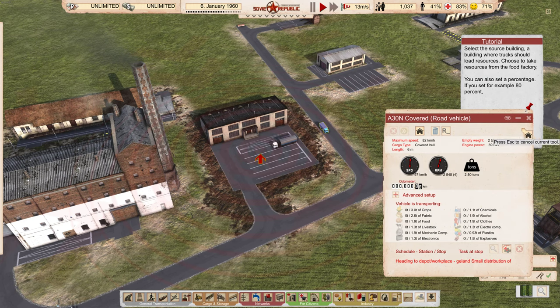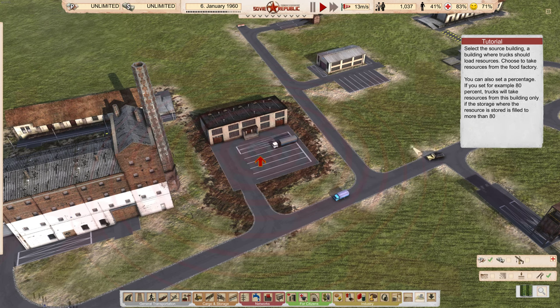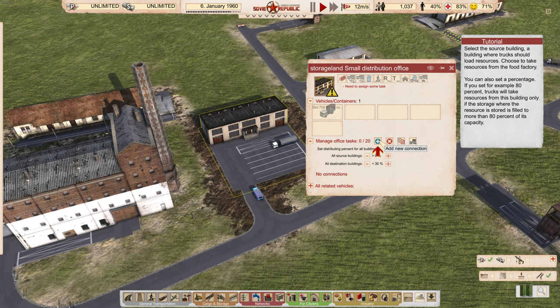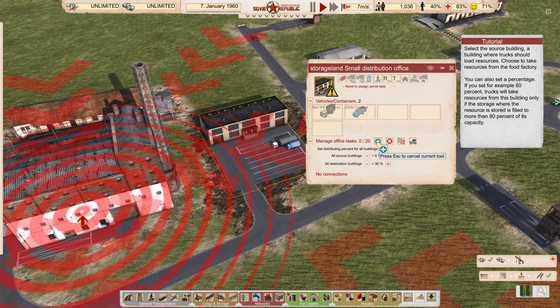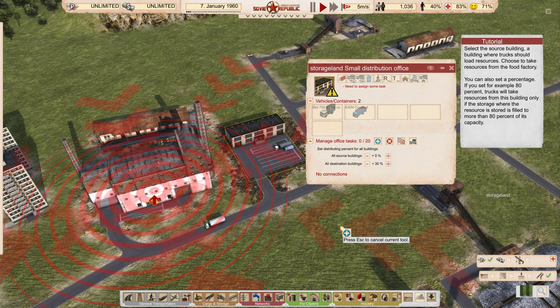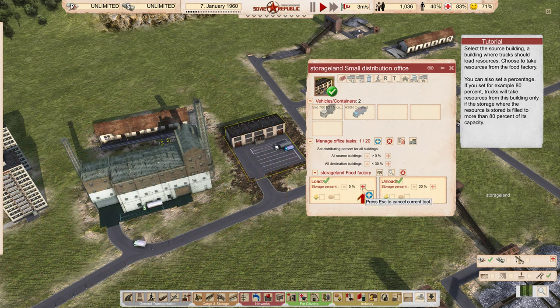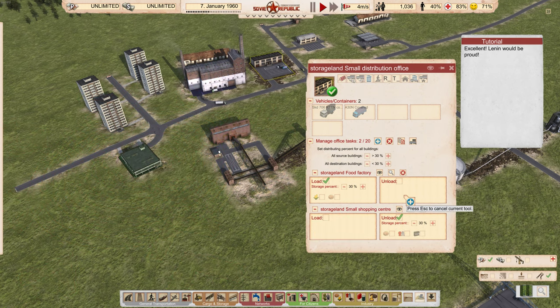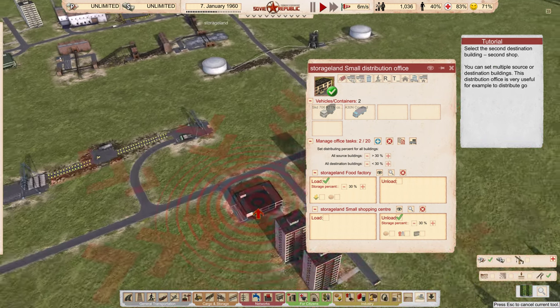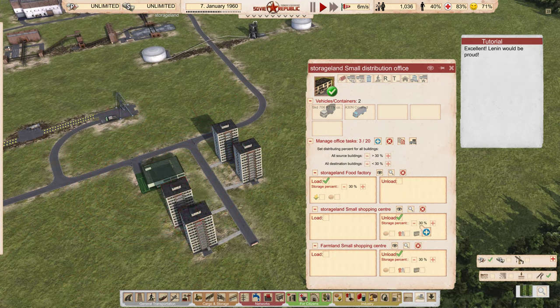Now we've got to select the source building where they should load trucks from. Manage office tasks — we have to click on a truck and assign it to this building. So we're going to click on here, manage office tasks. We're going to set the source building where a truck should load resources — we're going to load resources from here. The percentage we need to put at 80%. We do want to unload there, and then we've got to tell it to unload here. Select the second shop — unloading the second building, unloading the third building. That's really good.